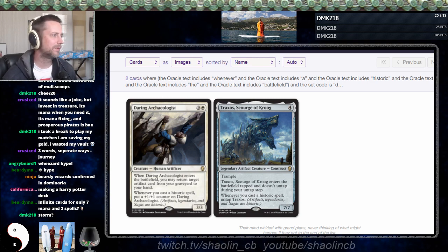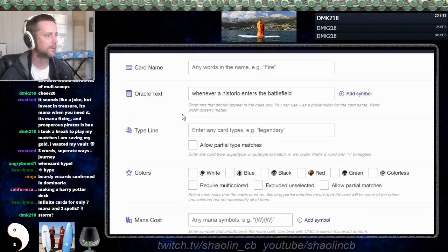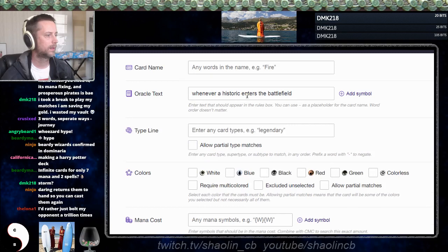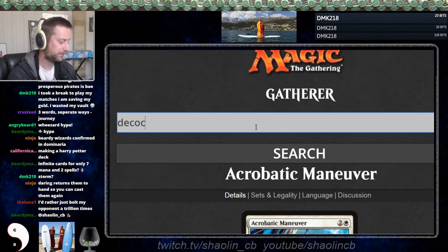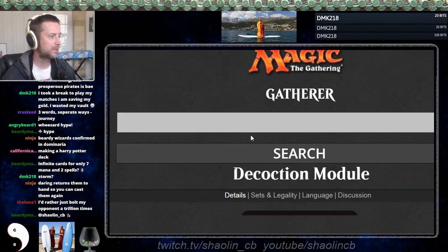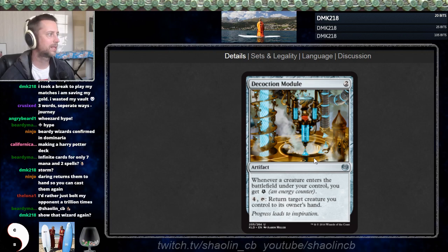I've searched Scryfall and there's almost nothing that gives you an ETB trigger. The only card I could find was Decoction Module — I was specifically looking for a card that triggered when a creature entered the battlefield. With Decoction Module you could get infinite energy, but how are you going to use it? You need to bolt them on the stack too, so now we're up to nine pieces.